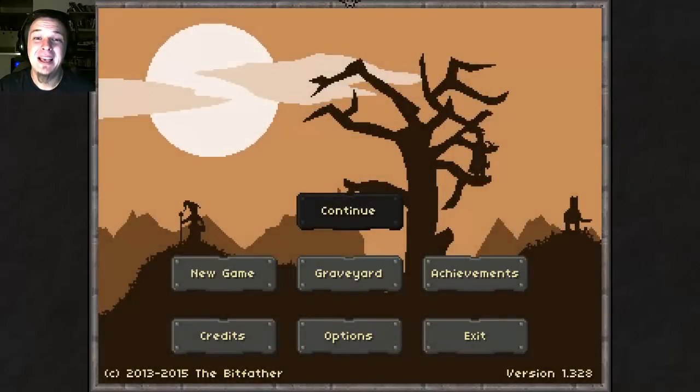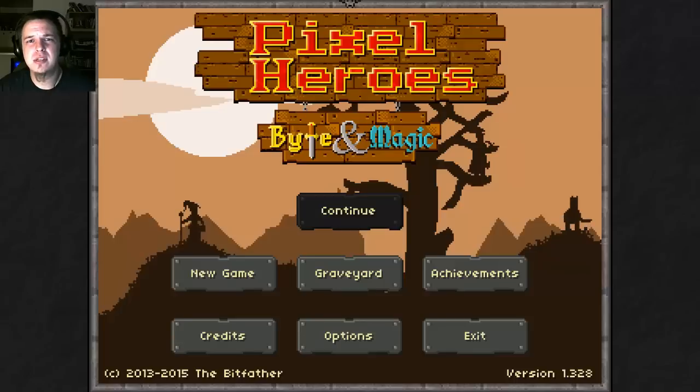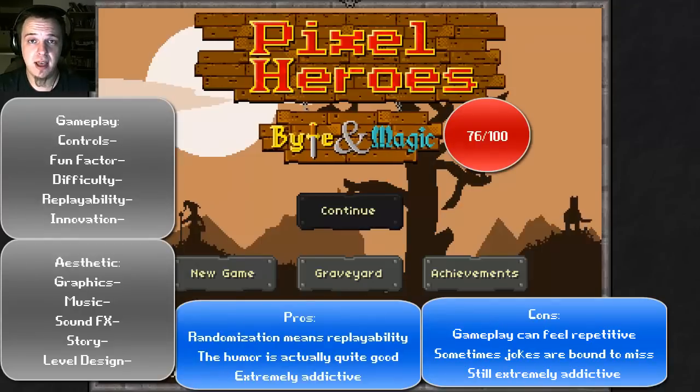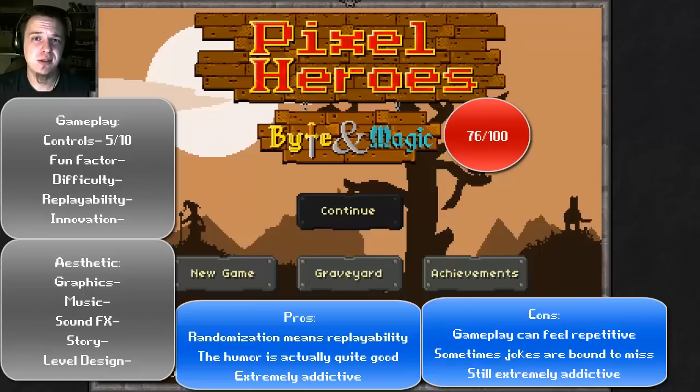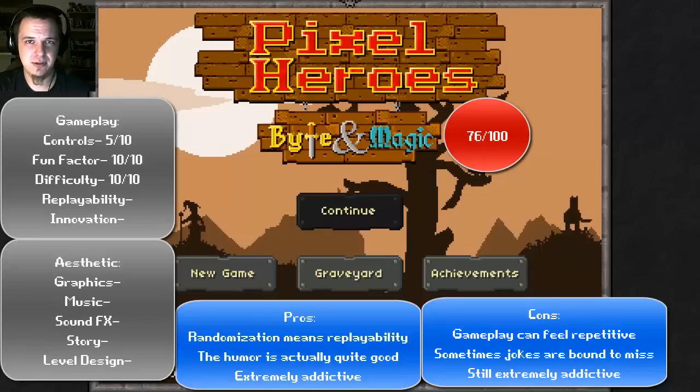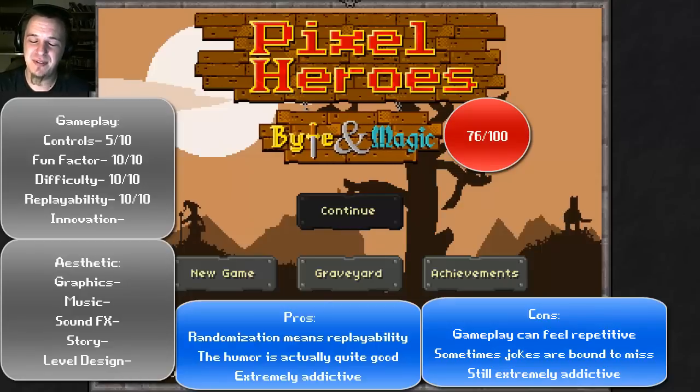Oh well. So friends, this has been Pixel Heroes. A list of pros and cons should be appearing about now. I've decided to rate Pixel Heroes at a very deserved 76 out of 100. The controls I've rated at a 5 out of 10 — they're serviceable, but definitely not that great. The fun factor I've rated as a 10 out of 10, because I sank 6 hours into it without really even thinking about it. The difficulty, definitely 10 out of 10 — I haven't really even come close to beating it. I think I got through 3 dungeons at the most, and there's a lot more than that — I believe 10. The replayability, 10 out of 10. Scraping for stats and building your different party, re-rolling them, re-naming them — it's just immense replayability.